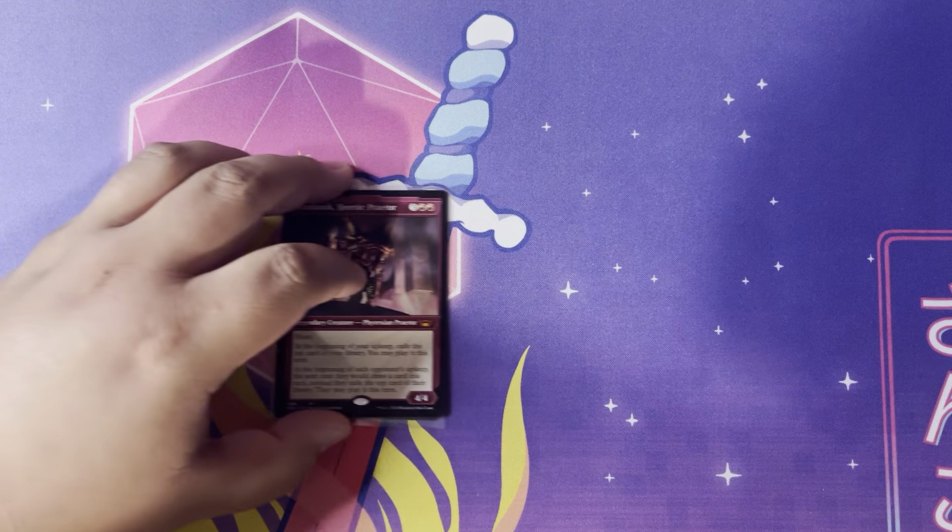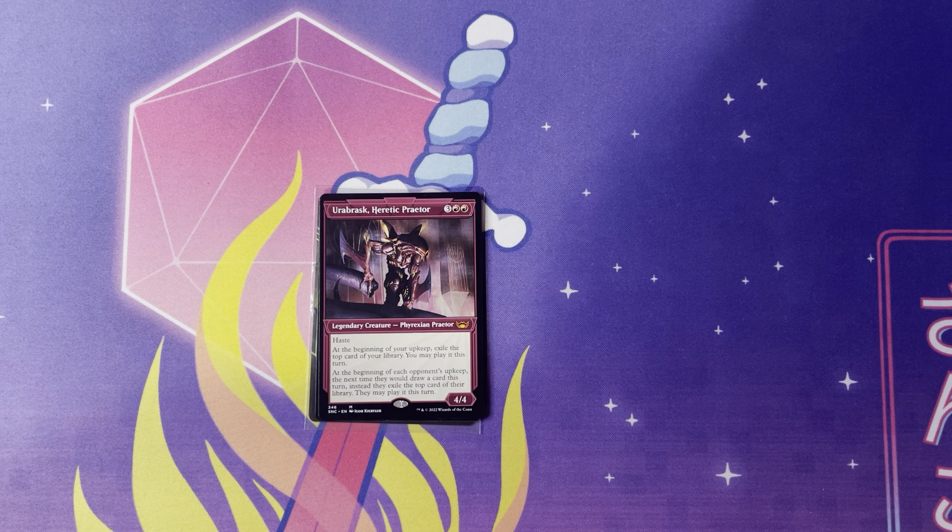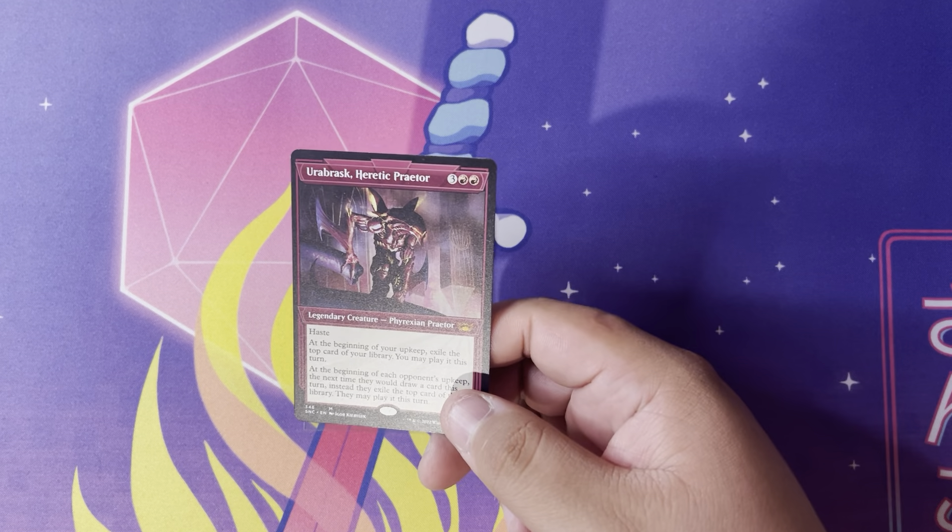Next, the Fire Action Predator from Streets of New Capenna — Braids, Arisen Nightmare... or actually Ob Nixilis, the Adversary... this is a legendary creature, Fire Action Predator with haste. Three and two red for a 4/4. At the beginning of your upkeep, exile the top card of your library — you may play it this turn. At the beginning of each opponent's upkeep, the next time they would draw a card this turn, instead they exile the top card of their library and may play it that turn. So essentially you get an extra card during your turn, and each opponent has their draw replaced with an exile-and-play-or-lose-it effect. It's a really fun card. I like a lot of these praetors — I like the backstory for them, and that's why you'll see a lot of them in these videos.